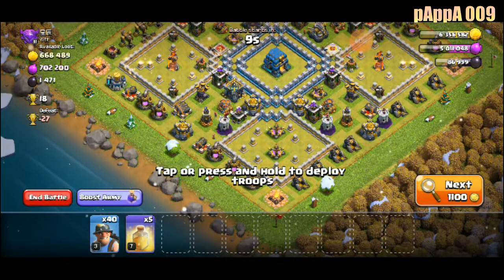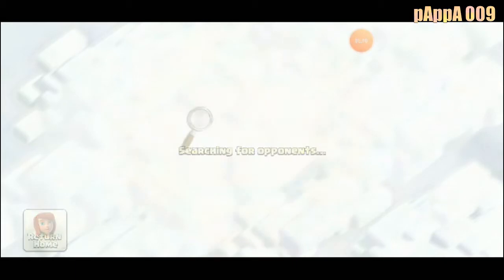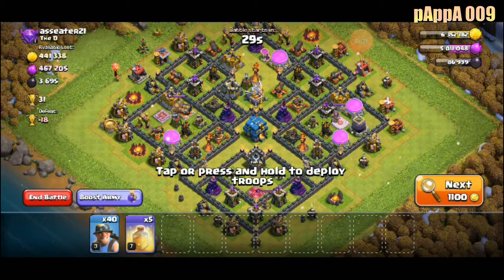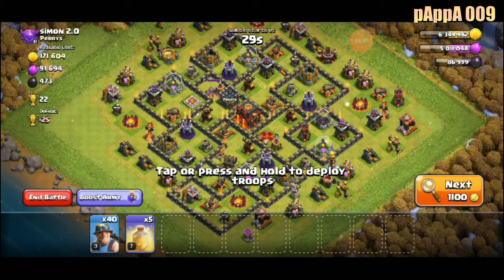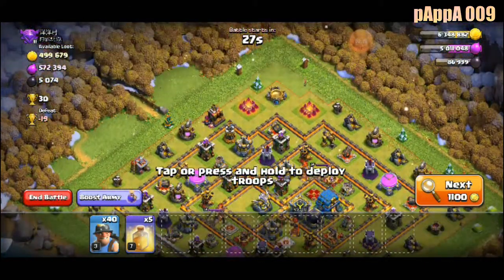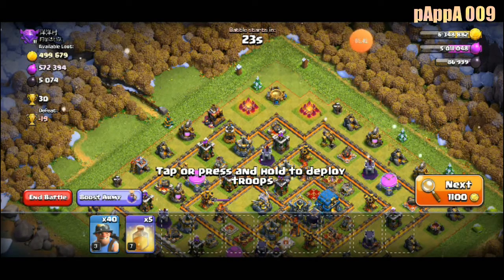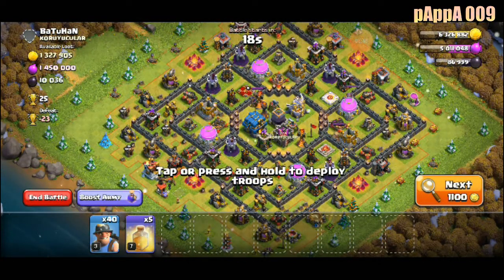Should we try this base? It would be very risky — everything is max level, so that would be an easy loss. We'll not take the risk. I don't want to lose my trophies because I need them — I want to climb high.